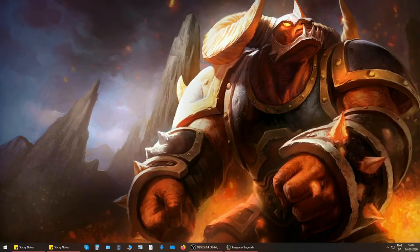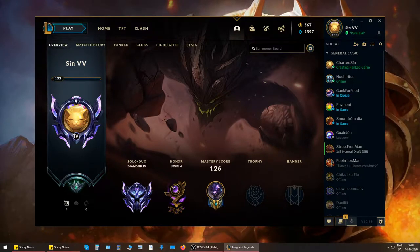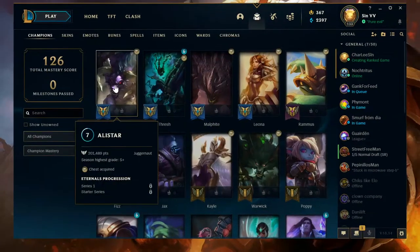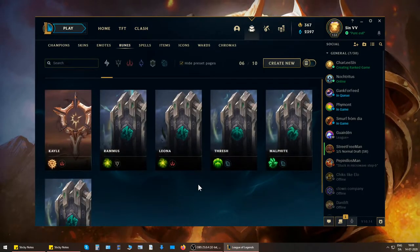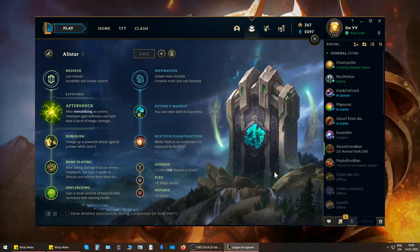It's been a while since I made one of these, so I thought I would let you guys in on what's the jam with Alistar at the moment. I have over 200,000 points on Alistar on this account, and I'm going to be going over the runes and the items that you want to run in Season 10. Let's start with the runes.